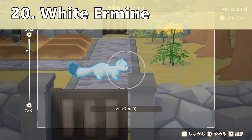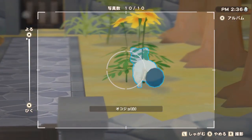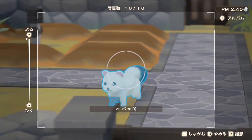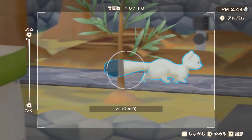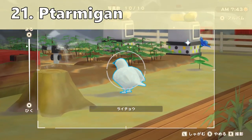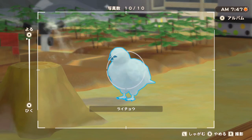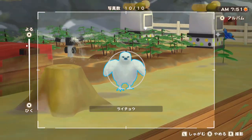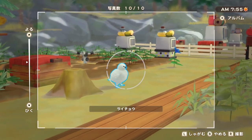Then we have the white ermine, which spawns in the same areas as the brown one — near trees in area 3, exactly the same spot. However it only appears from 2 p.m. to 8 p.m., so it's only there 6 hours a day, so make sure you keep an eye on that. And lastly we have the ptarmigan, which is this beautiful white bird. It appears in area 3 near flowers, so make sure you plant some flowers there and you should see it pretty much every day all day — quite easy to get.